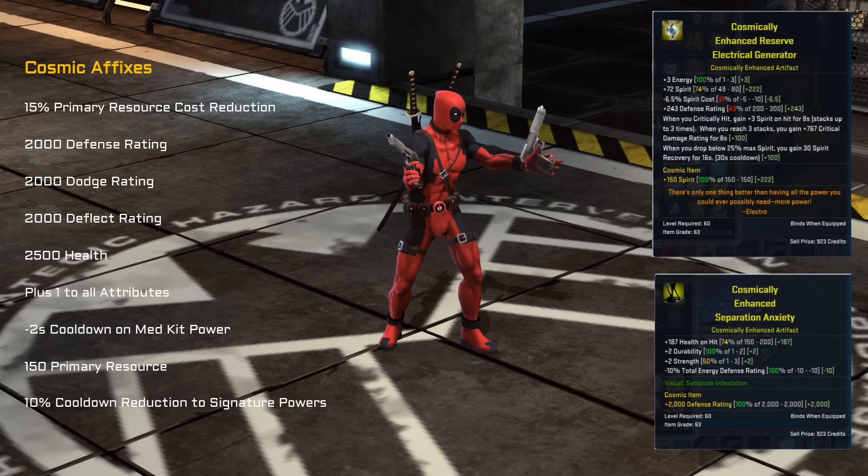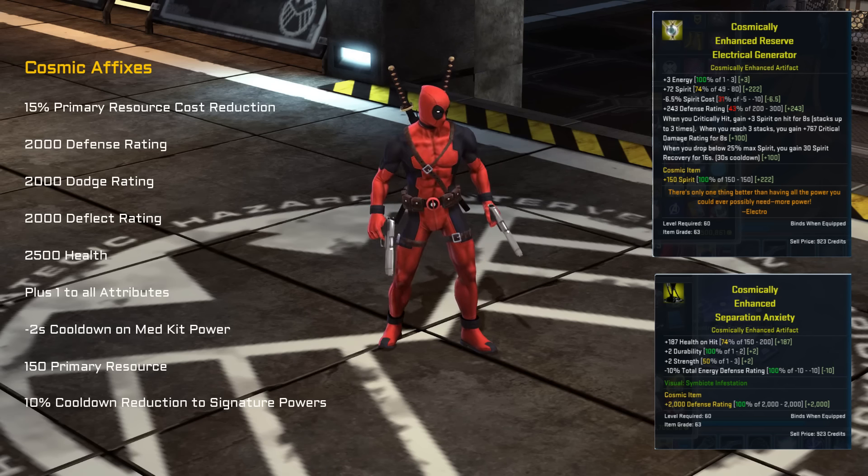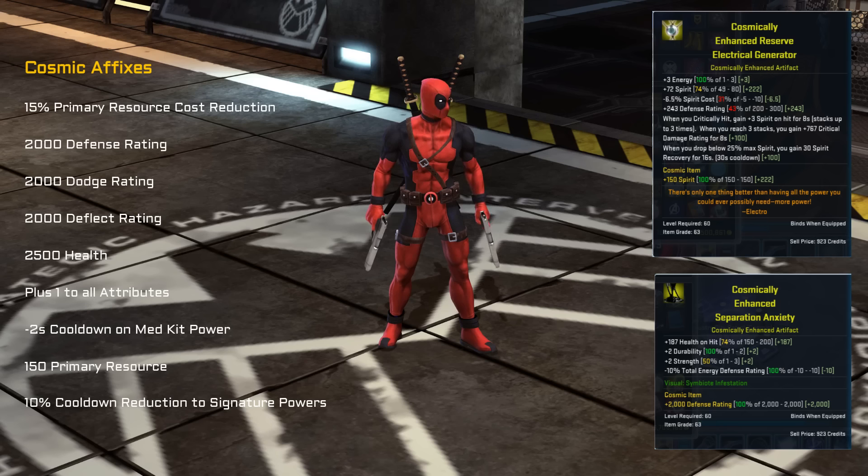For Venom, this particular one is missing one effect at the moment which will be added. Currently it's providing health on hit, durability, strength, and also a reduction in the damage you take from energy defense rating. It also has the symbiote infestation visual on it as well, so that's an interesting artifact there.